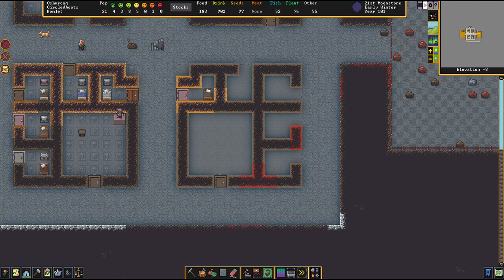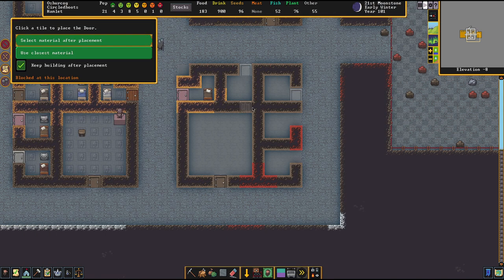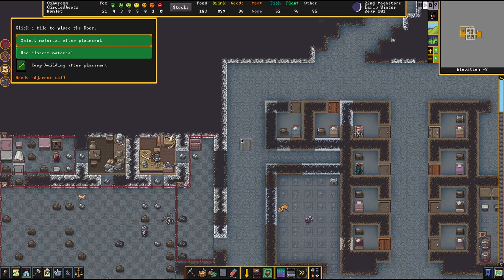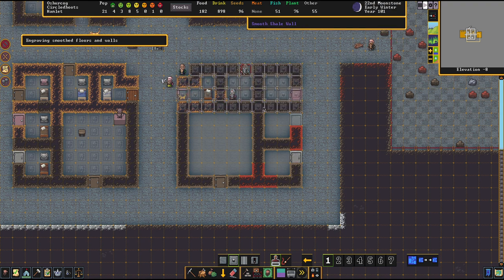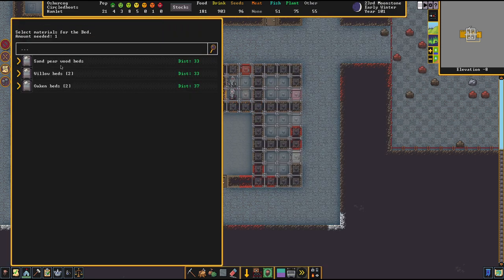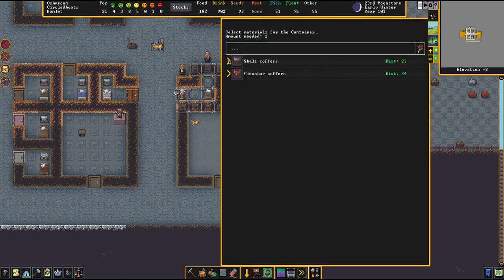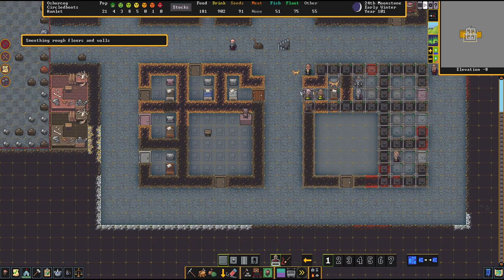The next step, once the next bedroom quarter is set up, is to destroy or unassign the old bedrooms up there to make sure no dwarf accidentally moves into a poor quarter. You really do make your dwarves unhappy with quarters that aren't generating any happiness. Imagine it like this: a happy home infuses your dwarf with resistance against crappy things in life. Without a happy home, all the crappy things in life will hit him harder because he has no shields. It's really important to give your dwarves these kinds of luxury.